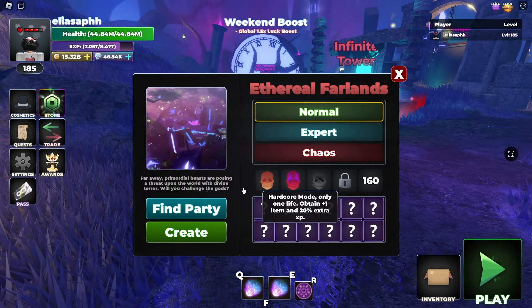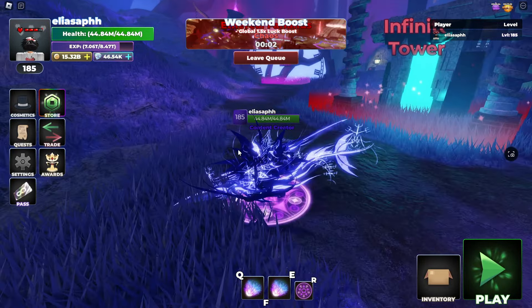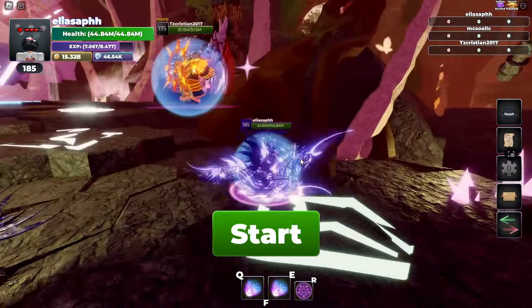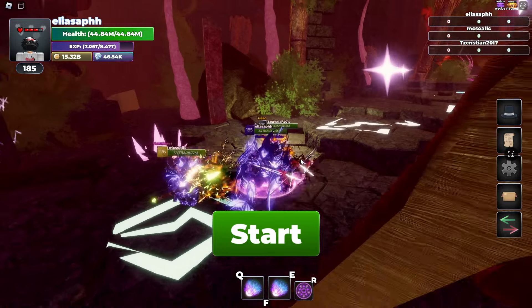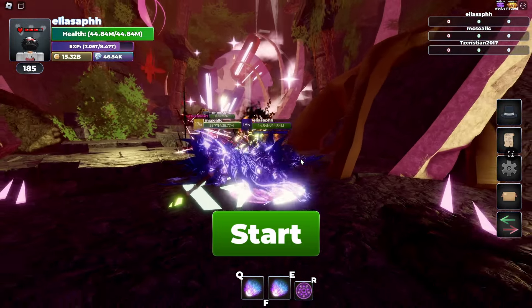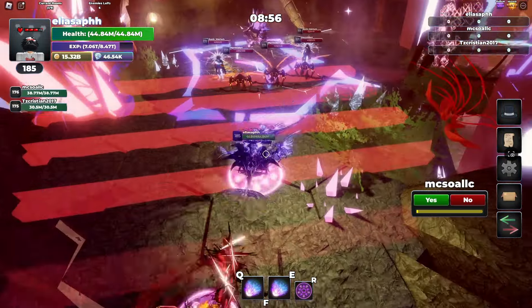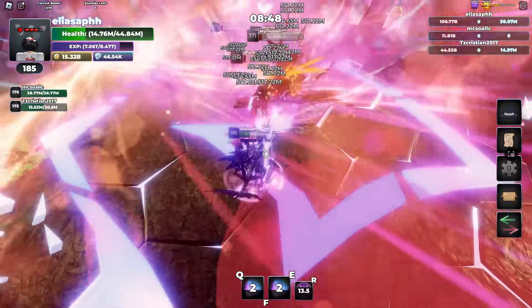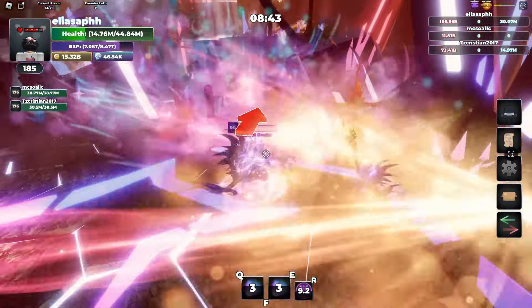Let me go ahead and actually find a party real quick. I've just joined a queue, so hopefully two other people can actually queue up with me. There we go — I just loaded into a round. Let's see who we're playing with here. We got a level 175 and a level 176, and this guy has full Hydra Scorched Mage stuff, so hopefully that's a decent set. Let's see how much damage we do as a team — I'm pretty sure we can do a two cycle.